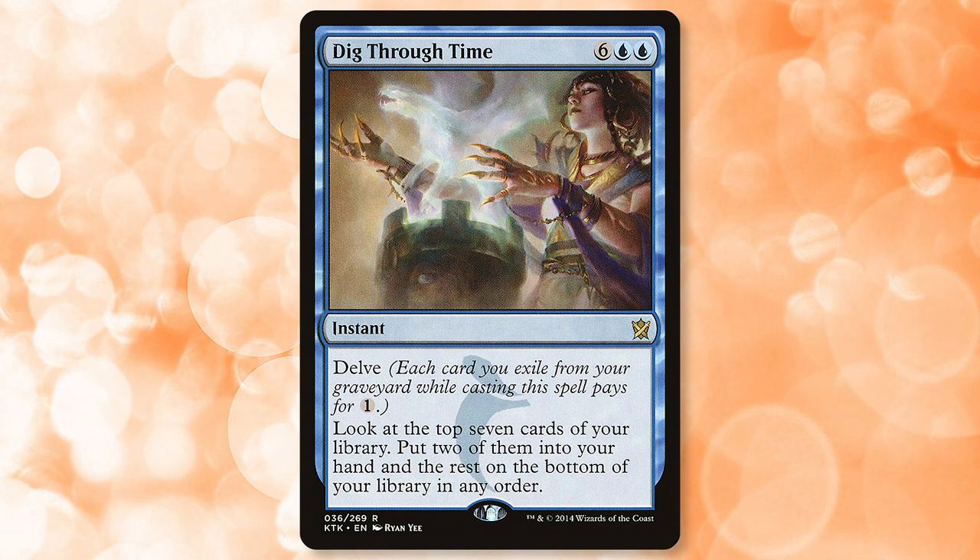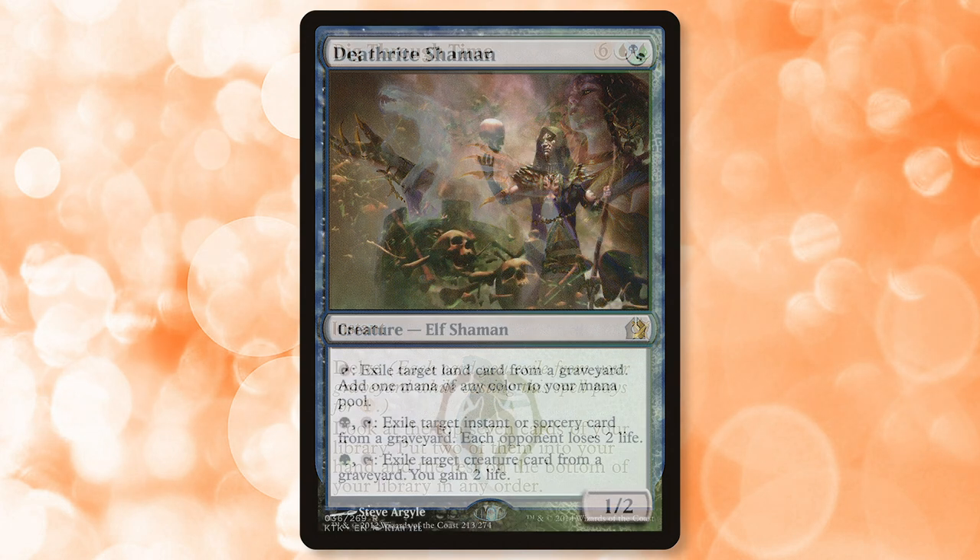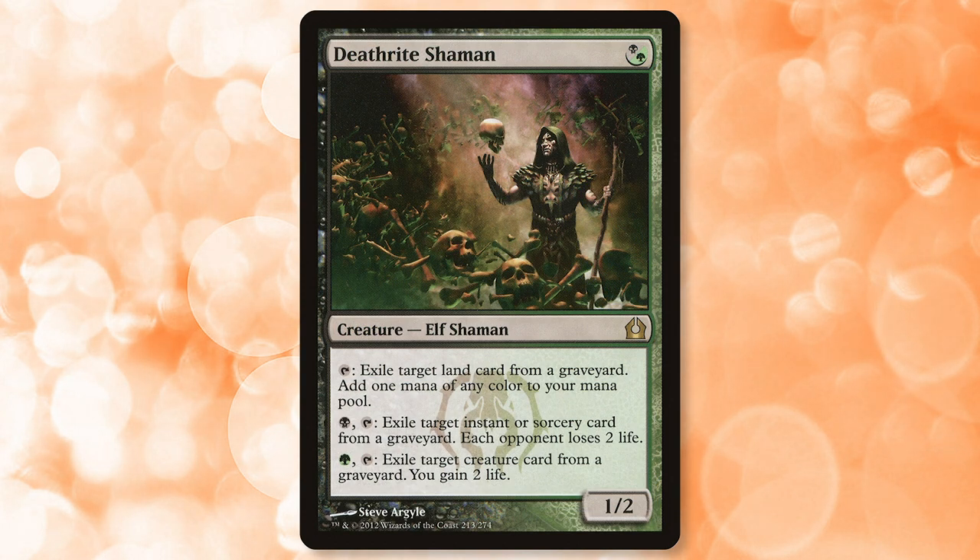Third on my list is a bit of a controversial card for the Pioneer format, and that's Deathrite Shaman. What makes Deathrite great in other formats is the presence of fetchlands. While Deathrite does have two other relevant abilities, most players would agree the ability to eat lands in the graveyard and turn them into any color of mana is definitely the most powerful. Obviously in Pioneer that ability is squandered heavily without true fetchlands, but we will still have some meaningful options. Fabled Passage is legal and will be played heavily in Pioneer decks, so there's at least a small ray of hope. One important aspect of Deathrite's first ability is that it can exile lands from any graveyard, not just your own, which leads me to think a potential mill deck could be in order.